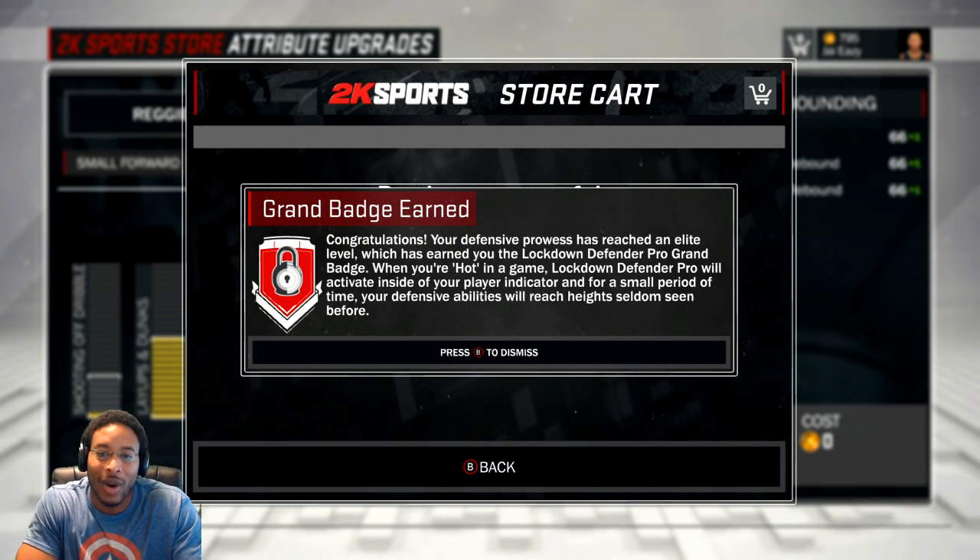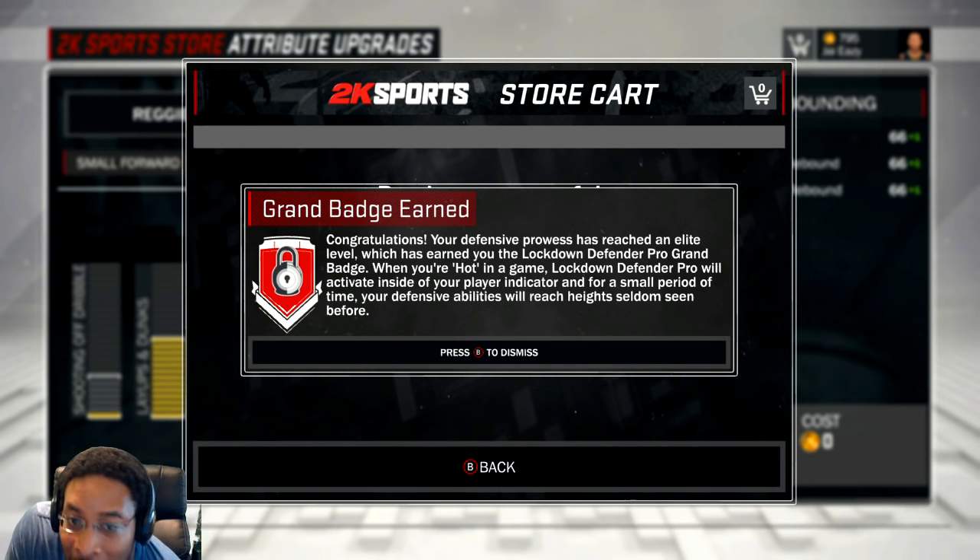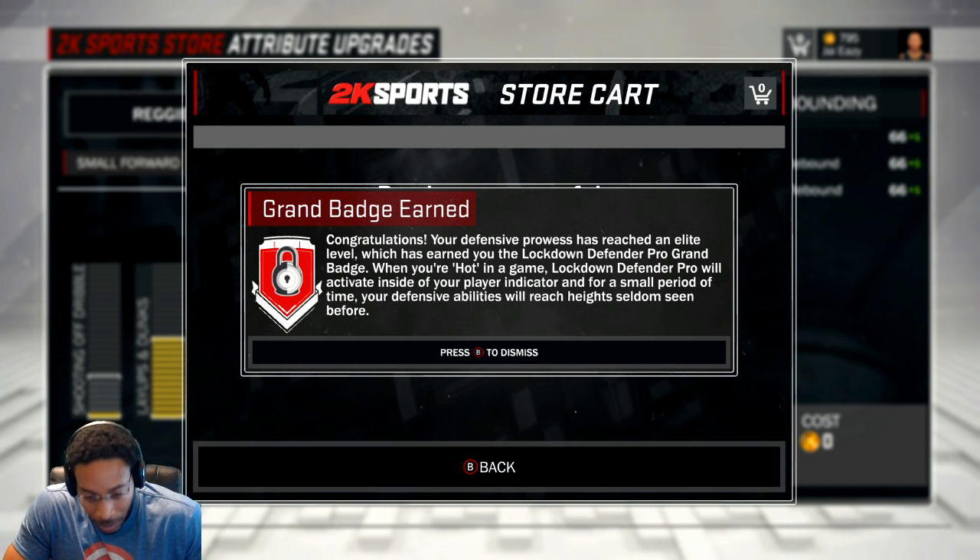You got the grand badge, it says congratulations — defensive prowess has reached an elite level, which has earned you the lockdown defender pro grand badge. When you're hot in the game, lockdown defender pro will activate on inside the player — blah blah blah, whatever. But look, we got all that right now.